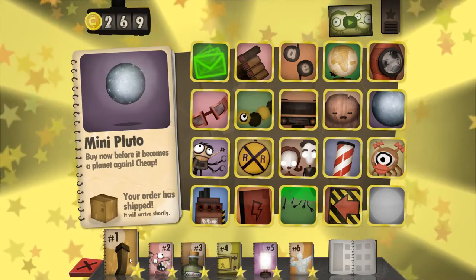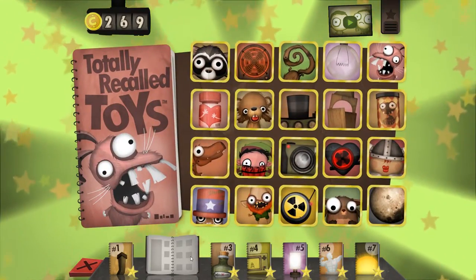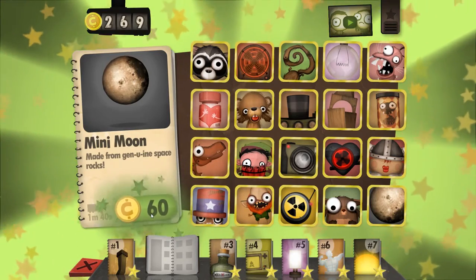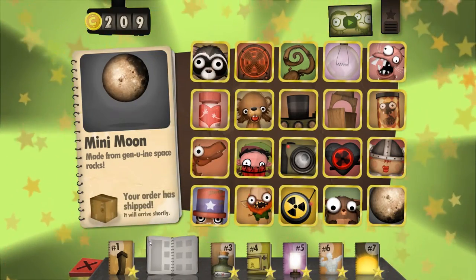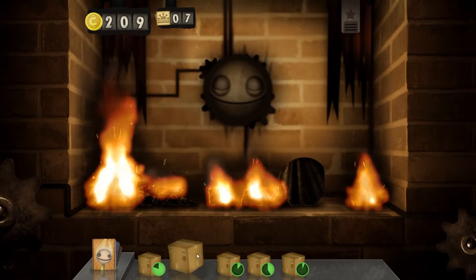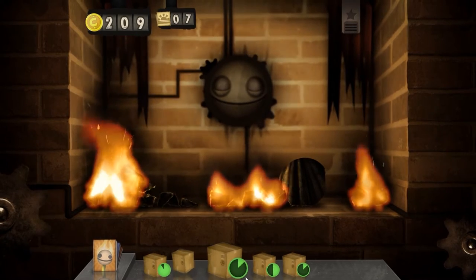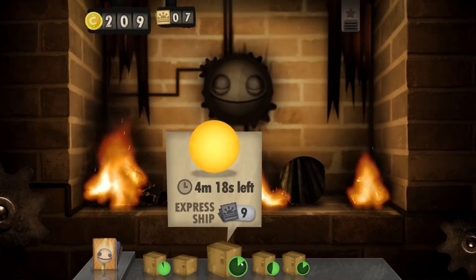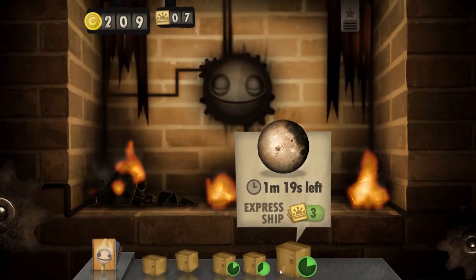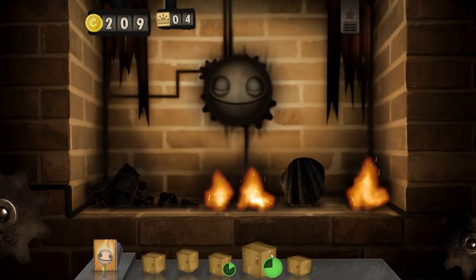And then go back to the first page — might have the moon. Try the second page. There's the moon. Alright, you gonna blow up the galaxy, Brenna? What do you think about it? Cool! Is it cool to blow us all up? Now you can wait for things to come in — for some of the long ones you can use your tickets to express ship it. And now you've got the moon fast.